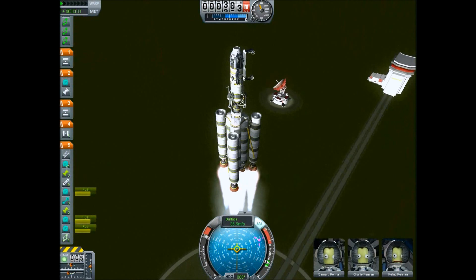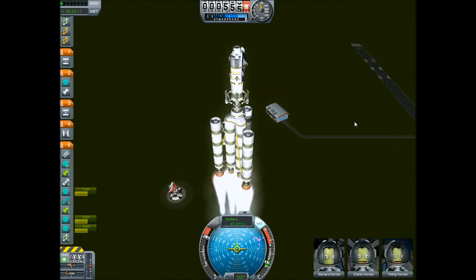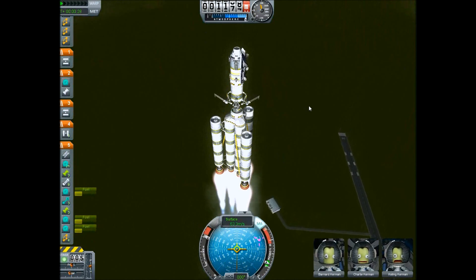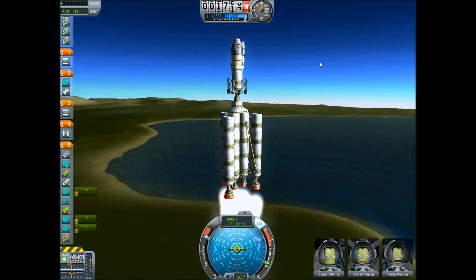Right now I'm just putting up the landing gear — those will be the wheels for the rover, but we don't really want those open right now. And I'm just testing the landing gear and the wheels on the rover, just to make sure they open and close how I want them to.